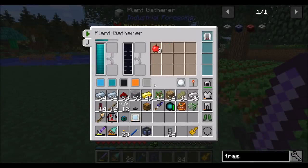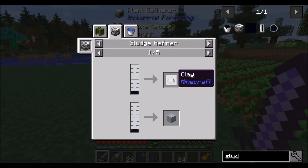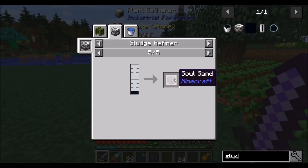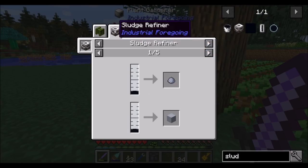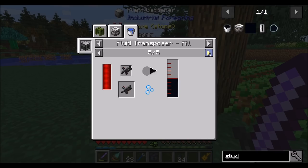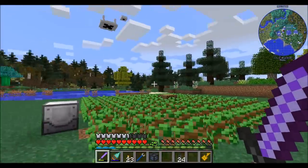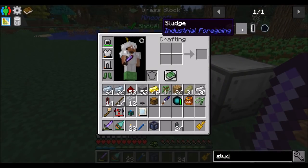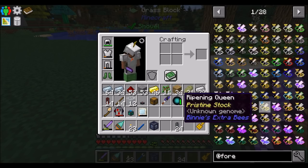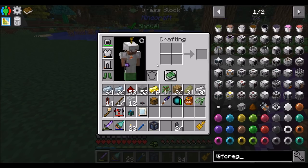So we don't have to worry about sludge. Sludge can be used in a sludge refiner — that will get you clay, dirt, gravel, mycelium, podzol, sand, red sand, and soul sand. So this machine here — the sludge refiner. And you can also put sludge into the chemical thrower — that's cool. If you touch sludge I think it gives you debuffs. A lot of the liquids in Mine Factory Reloaded — I don't know if that's the way it works in Industrial Foregoing — but in MFR a lot of these liquids had effects if they touched you: sewage, sludge, all this stuff had different effects.